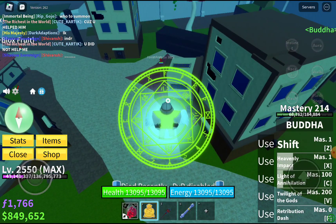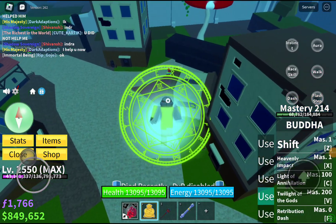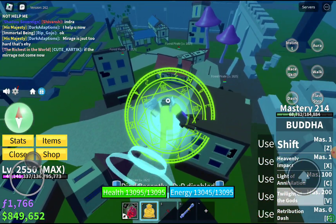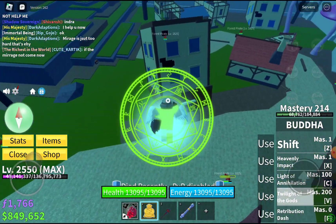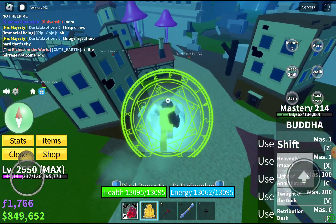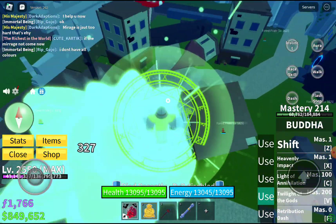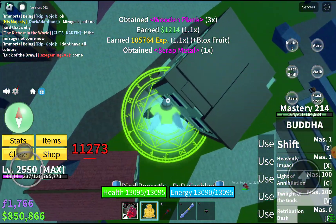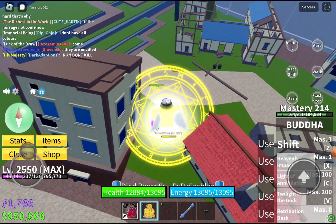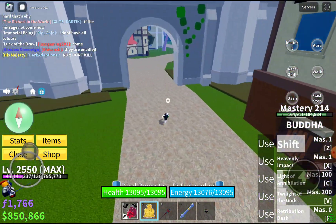Now for the most OP move which is the Twilight of Gods — let's do it. Oh that was cool! Did it attack everybody? Let's go in the middle and test it. Three, two, one — oh, it attacked so many people! This fruit is OP, I'm calling it. It does so much damage and it's very good for PvP.